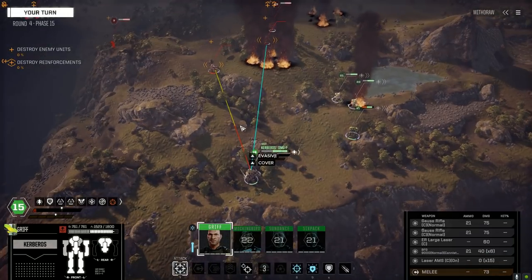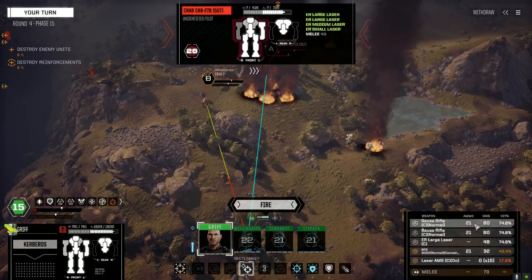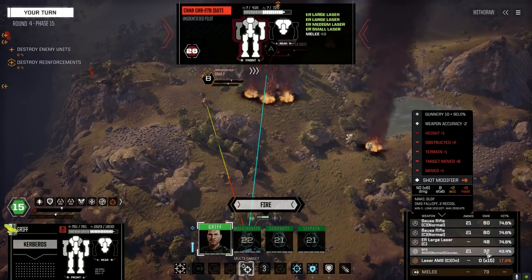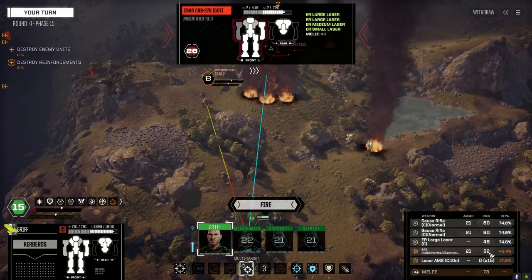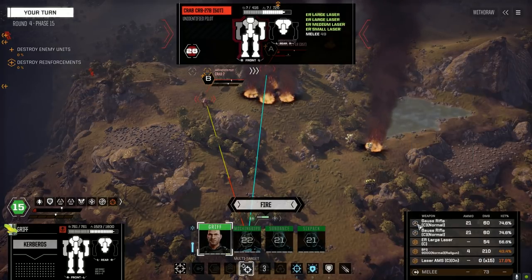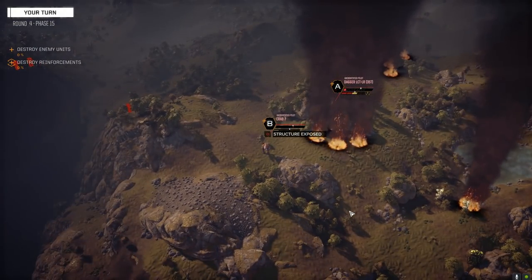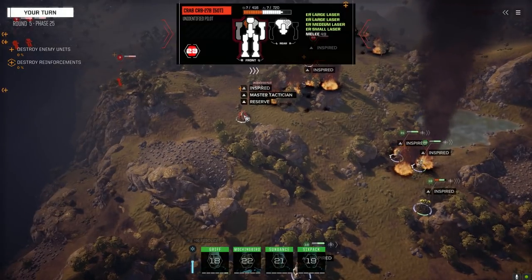Let's stay out of the direct line of sight of that other guy. Multi-target the Dagger and the Crab. So we're down to 21, so it only does fire one round — that's interesting, I'm not sure why. It doesn't say six times now, it just says 32. I wonder why it said six times. Let's go with the railgun — pretty good chance to hit. Gauss is to B, ER Large to A. Let's switch and hopefully finish that guy up. Only hit one — I guess the railgun didn't hit.